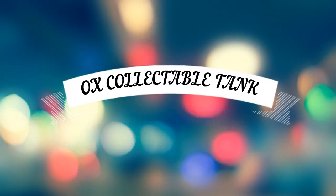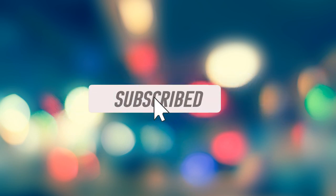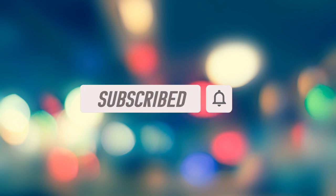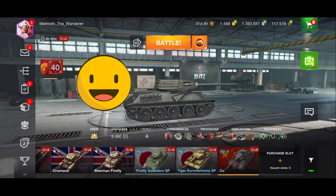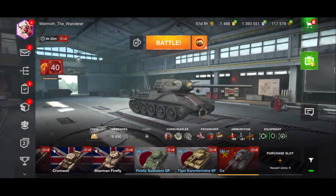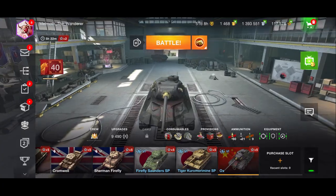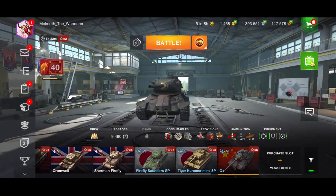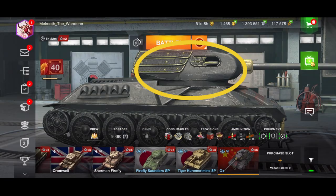Hi everybody, Armoured Pants here. I have another video for you — this is on the battle pass tank, the Ox collectible tank. We're going to have a complete guide as always. It's available in the current battle pass at level 35. Let's have a look at it here in garage, because I want to show you something pretty cool — the horns come out when you select the tank. The horns pop out, which is a pretty cool feature.